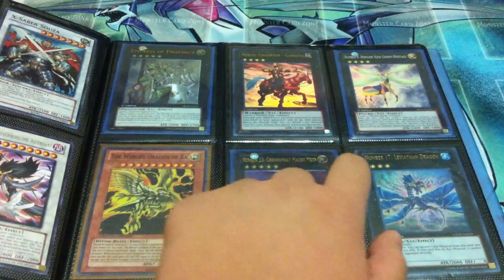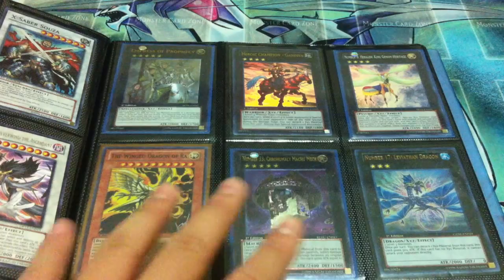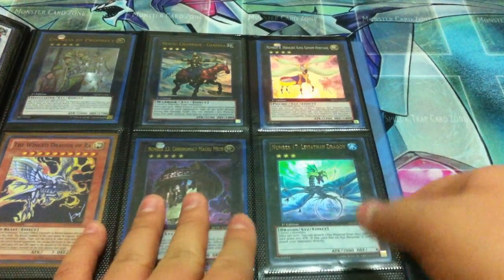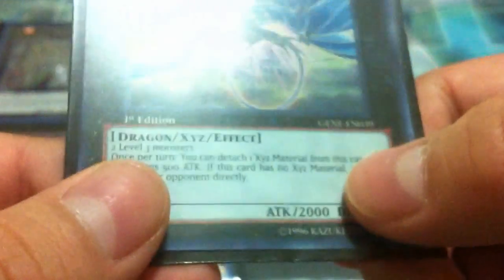Gandiva ultra and Genome Heritage — I might plan to keep it but for now just go ahead and offer. Ultimate Number Thirty Machu Mech and ultra Number Seventeen Leviathan Dragon. Leviathan Dragon is actually kind of damaged — in the middle here where the sleeve is kind of bent the card is also bent there. It's not noticeable on the back but on the front you can definitely see it, so if you're still interested go ahead and offer, I value it not as high. And one super Wing Dragon of Ra.